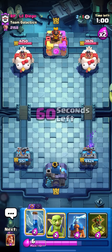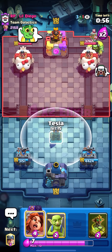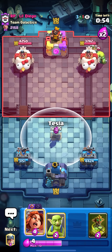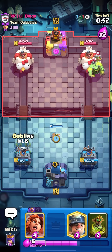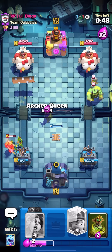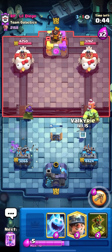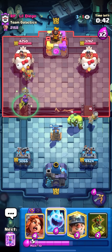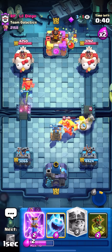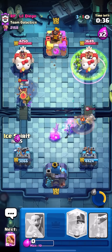I think he's gonna start going for miner plus pre-log so I have to be careful. I do have next zap evo which is great. I'll pre-cycle the tesla. Goblenstein is really annoying but I feel like archer queen is one of the better cards against it. In the front again, I'll queen here for the archer — come on, let me predict you. I'm gonna have to pop the ability, take that out, and valk as well.